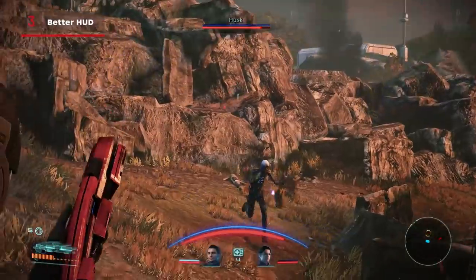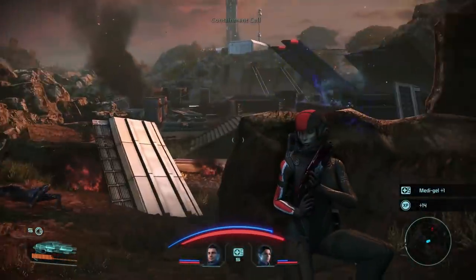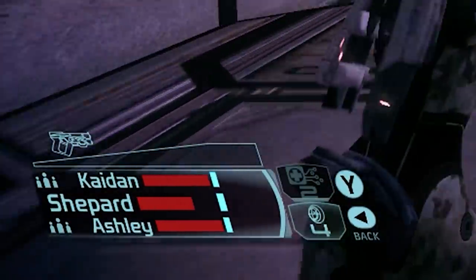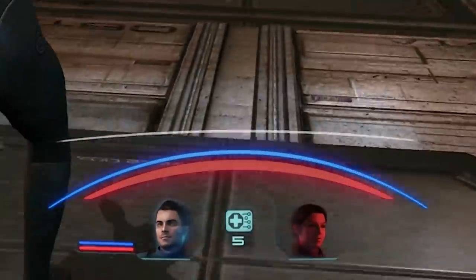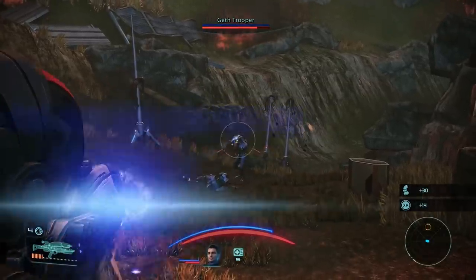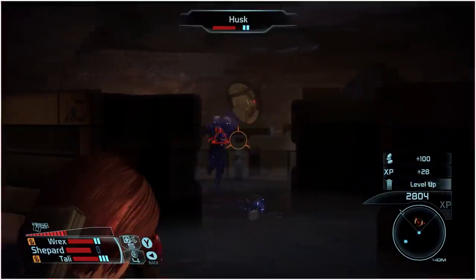Number 3: Better HUD. Mass Effect 1's HUD has seen a complete overhaul to bring it more in line with the other games in the series. Gone are the pips of shield energy that didn't accurately convey how many more shots you could take before you lost your shield, replaced by a shield bar right above your health. The most vitally important info is more immediately apparent, like the health of both you and your squadmates, as opposed to it being crammed into a corner with a bunch of other info.